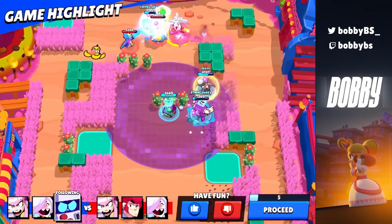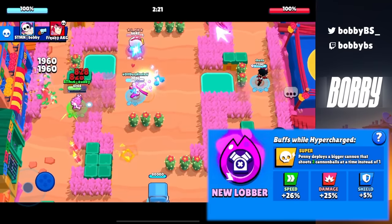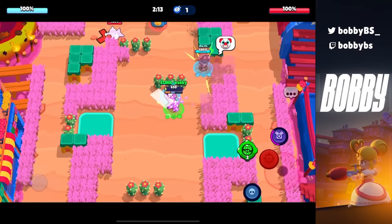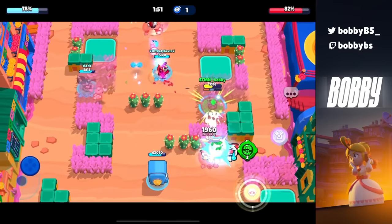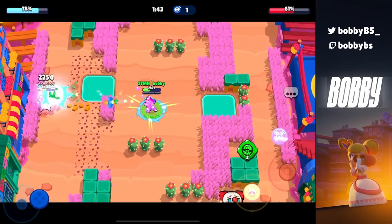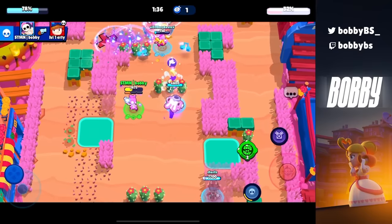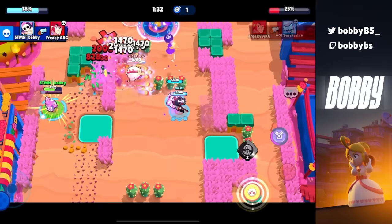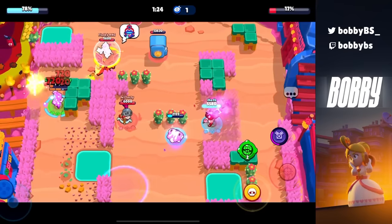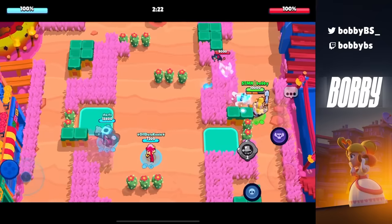At number 21 we have Penny's New Lobber, which is also insane. It gives her a super mortar with more HP, more damage, and it shoots two shots at the same time. To avoid both shots you have to walk in a straight line in a specific direction — and when the brawler does that, you can just hit them so easily because you know where they're going. If they don't do that, they get hit by the mortar, which does a ton of damage and leaves fireballs. The extra HP also makes it a lot harder to take out.